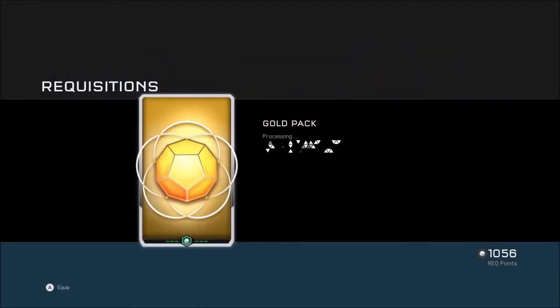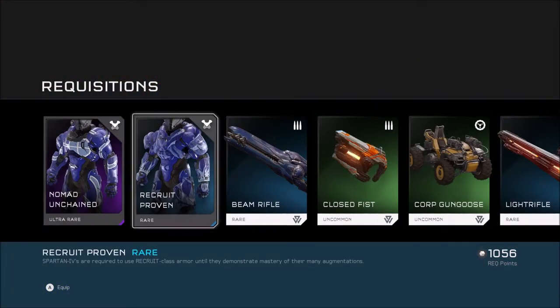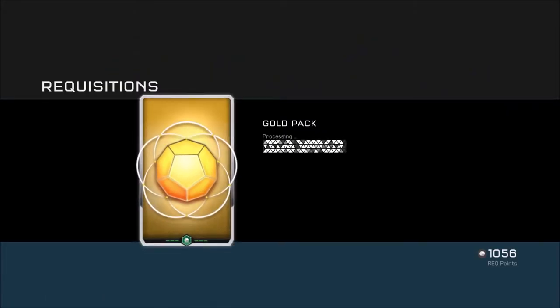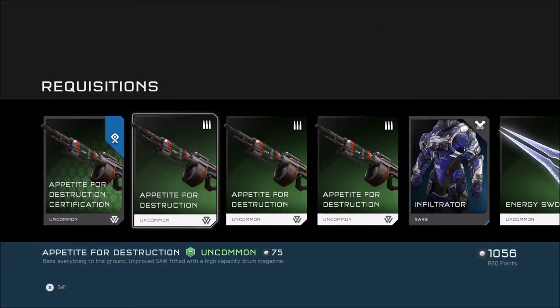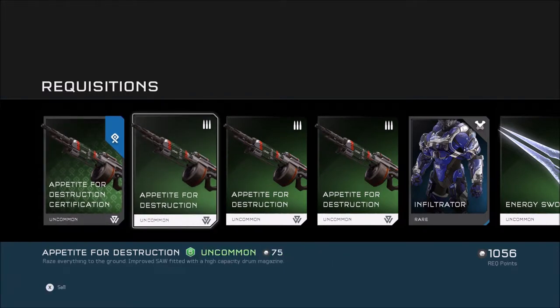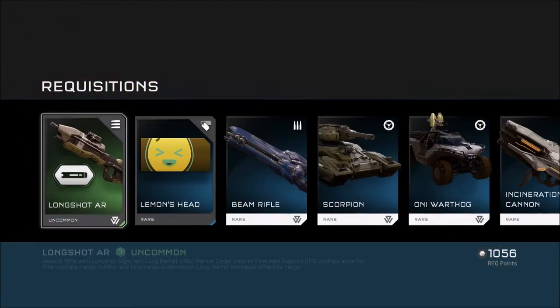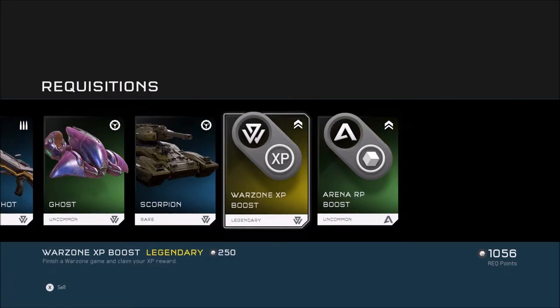I need to get some mythic or a stance or something. Come on, please give me a stance. Unchained. We have our last two right here. Appetite purple - nice I guess. Improved assault rifle with the high drum magazine. Alright, our last gold pack. We got a Longshot assault rifle, but nothing much. Oh, we got a legendary - where's that XP boost?